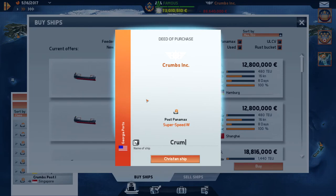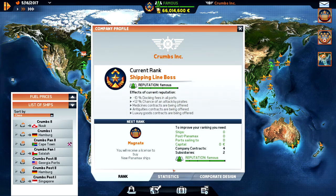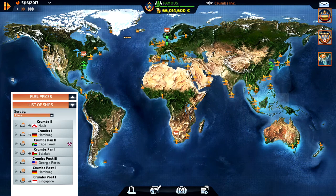I'm going to buy this one in Georgia — boom, Krumps Post 3. Now we just need to do some deliveries. We need to buy two subsidiaries. We have one in Hamburg, one in Georgia, and one in Shanghai, so I want to spread out and have one subsidiary in each different region.